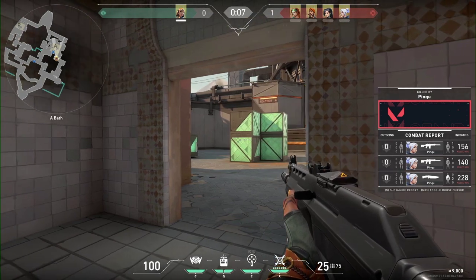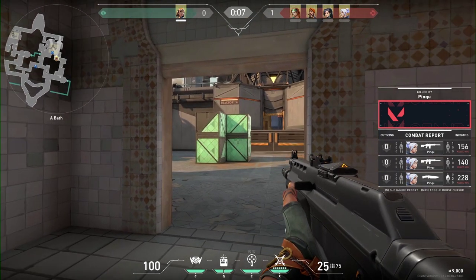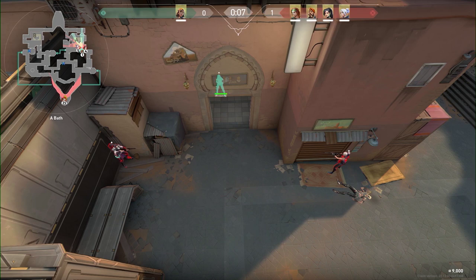Crossfire: two or more players holding a common angle but from different directions. This way, when an opponent peeks, he is being shot simultaneously in his front, back, or side.